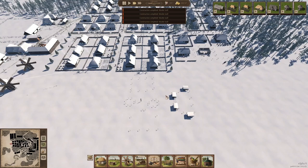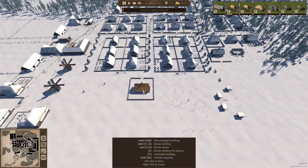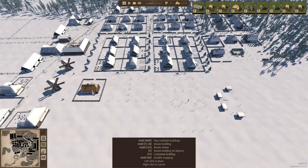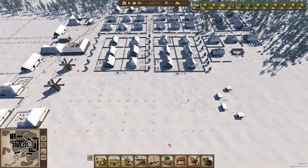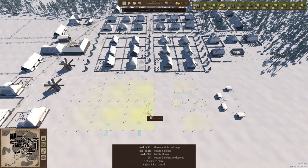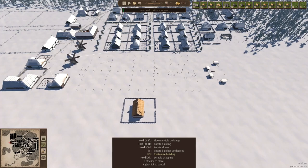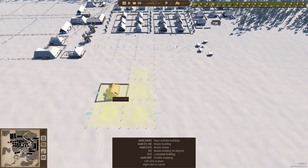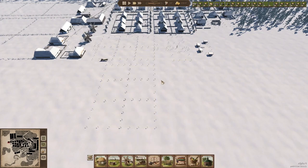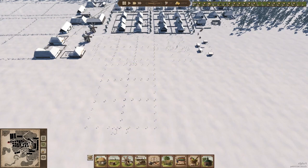I want the granary to be built first so we can start distributing food here. In the meantime let's add some housing to this area. I'm going to do this block by block and add everything it needs straight away. We're getting further and further from where we initially started, but that was the whole idea — we want to have a nice village all around the map. If you look at the map you can see we've gotten quite far; we started right here and now we're already building over here.